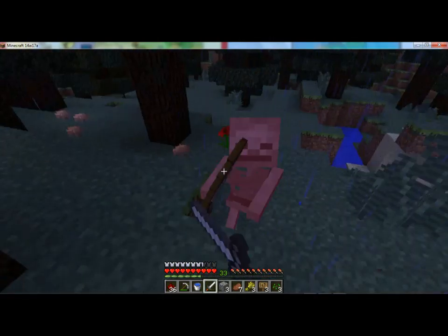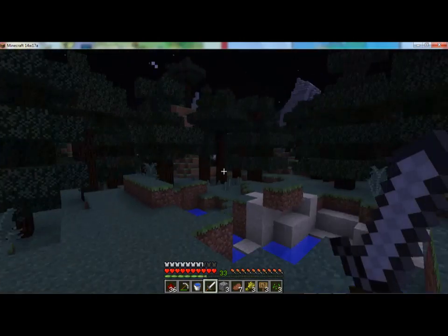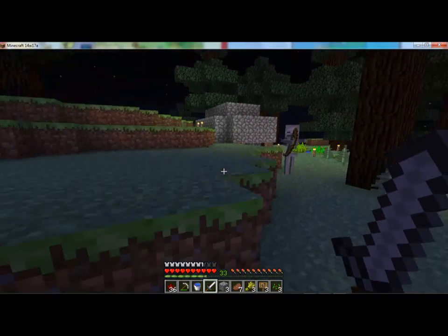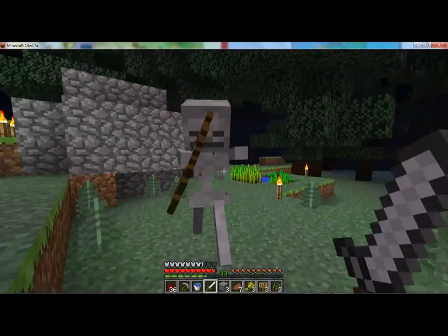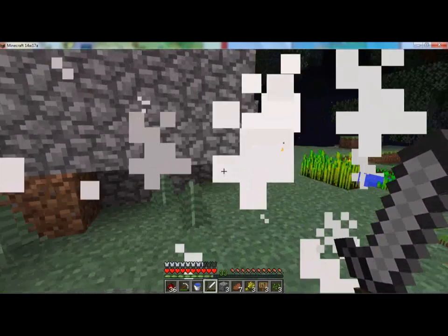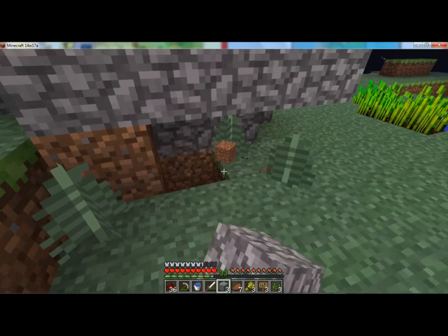There's a skeleton there. I've noticed that sometimes the skeletons act a lot like zombies — they'll walk really close to you, and then all of a sudden they'll be like, 'Oh, I'm a skeleton,' when they're right next to you, like probably that far away from you.